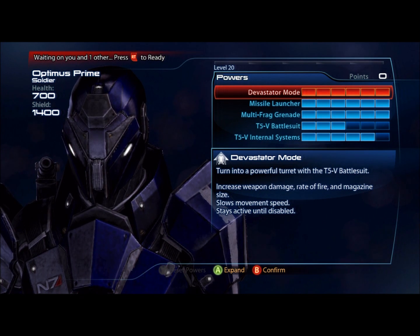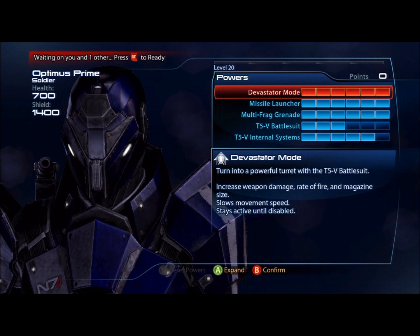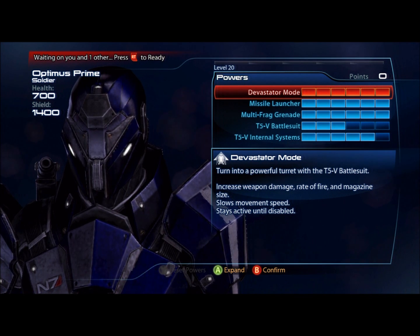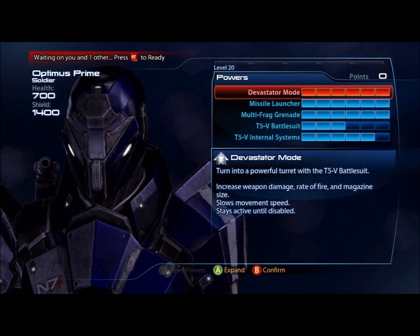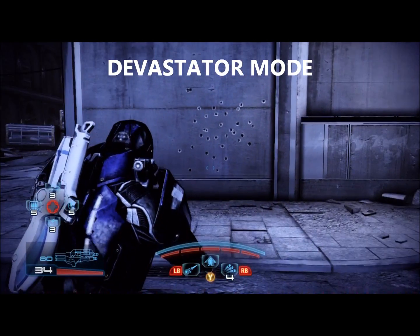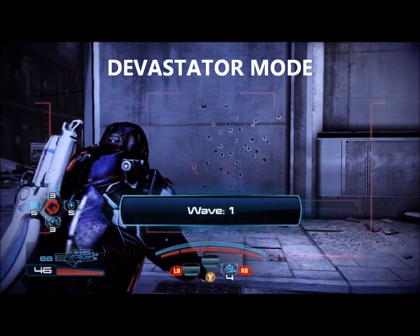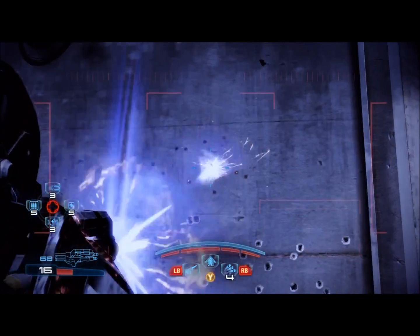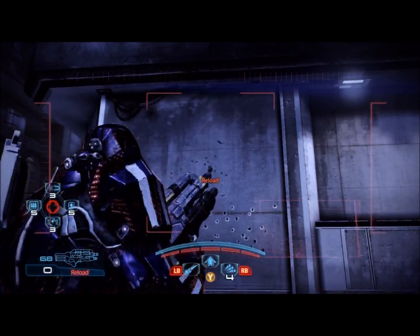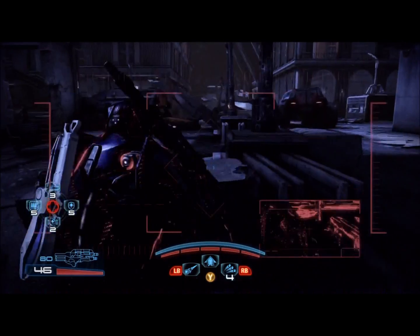Now before we start talking about Devastator Mode — it says 'turn into a powerful turret,' which doesn't make any sense because nothing about you turns into a turret. Devastator Mode is an ongoing power that you activate once and have it the entire match. It increases your weapon damage, your rate of fire, magazine size, and when it's activated, it brings up a heads-up display that is pretty much useless. There's a box here that pretty much just shows you what you see in a smaller version.